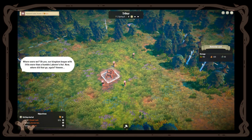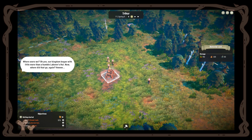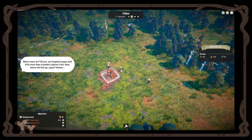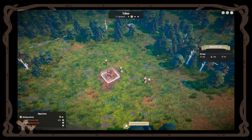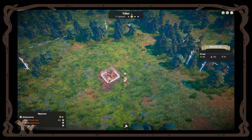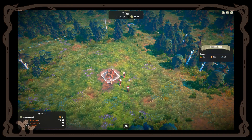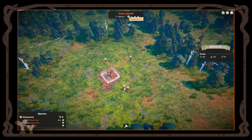Our kingdom began with little more than a humble laborer's hut. A new step has arrived — we now have a little hammer at the bottom which is the construction menu, as well as a top bar showing the kingdom name, the year, and the day. We have Spring 7th. I'll press pause to explain: it is very important to anticipate winter, because during winter nothing can grow in terms of food and it will be very cold.